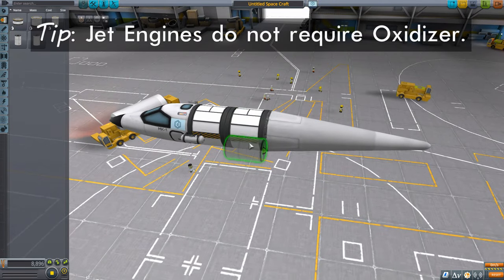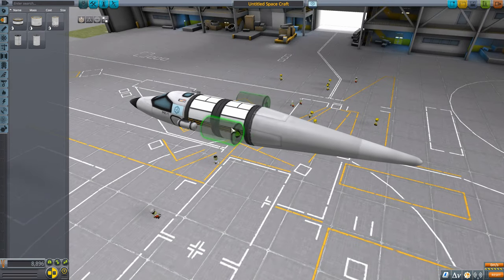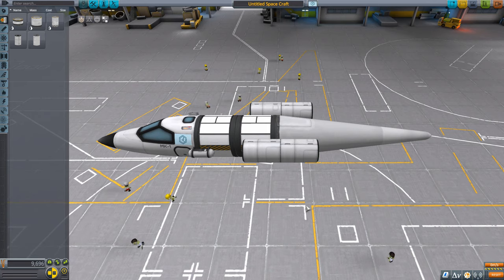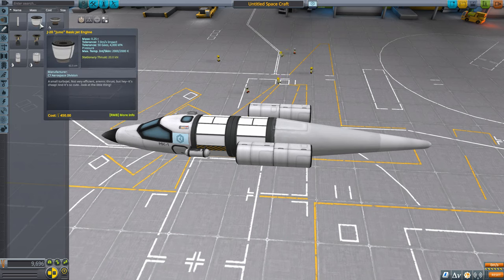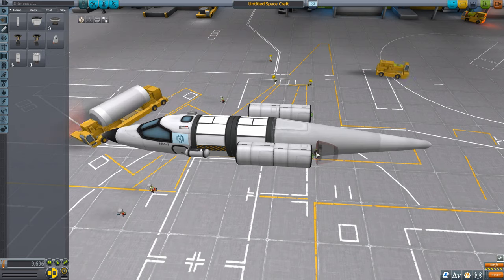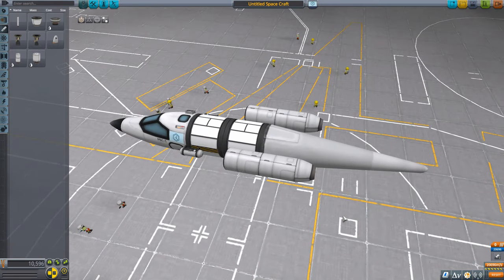We're going on two-way radial symmetry and putting a fuel tank on each side, then holding Alt to copy and place another one behind. That's all the fuel we're going to use. Now we need engines — going down to the engines tab, we have the J-20 Juno basic jet engine, the first of quite a number of jet engines you can unlock in the game. We'll grab that and put them on the back.